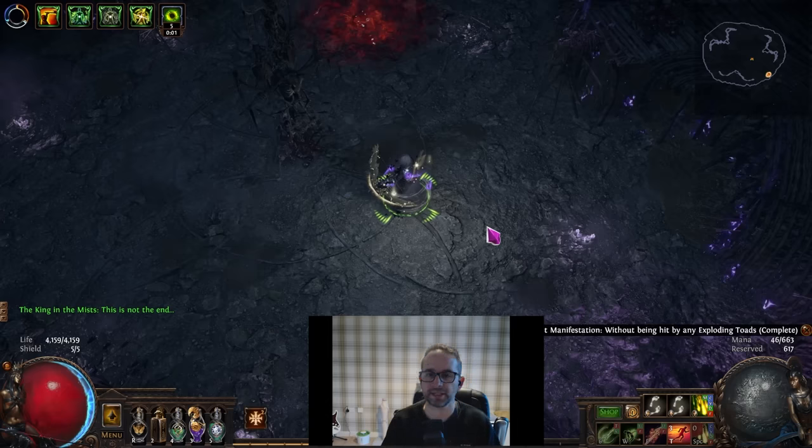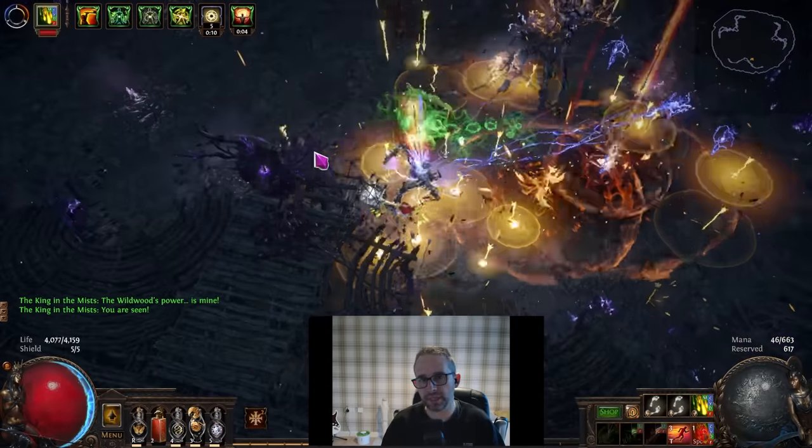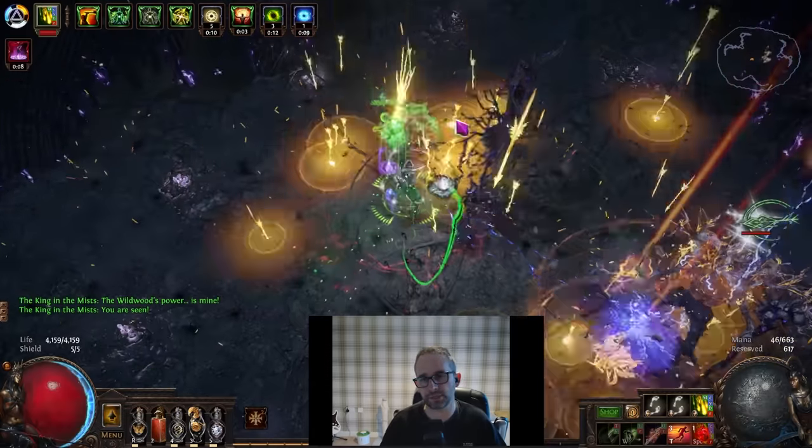The worst thing about the second phase is there is a totem in the middle of the room that puts a purple degen on the floor. It is very slow — it slowly expands out towards the edge of the screen.